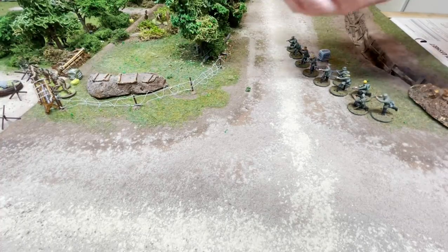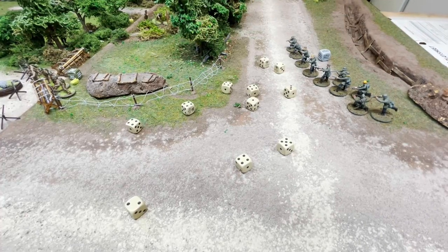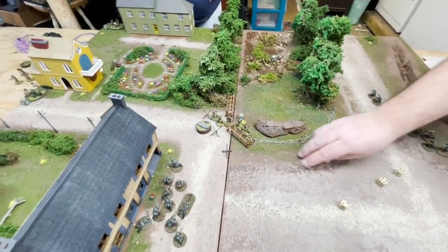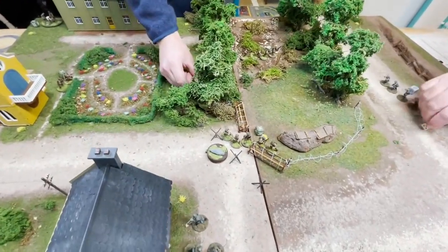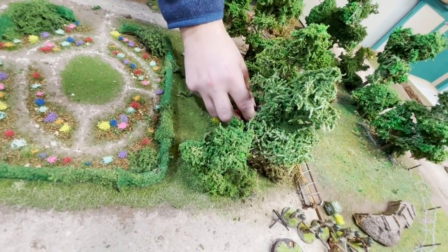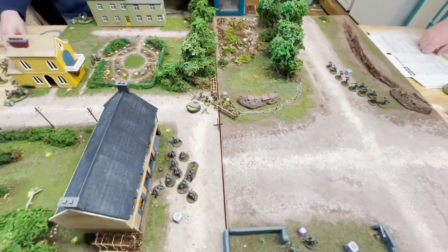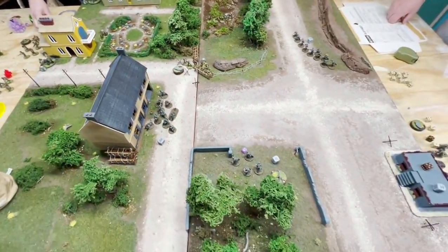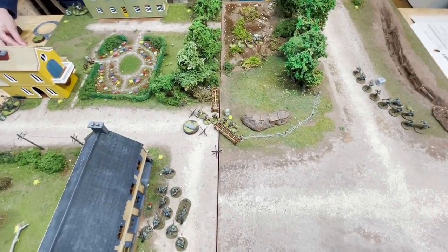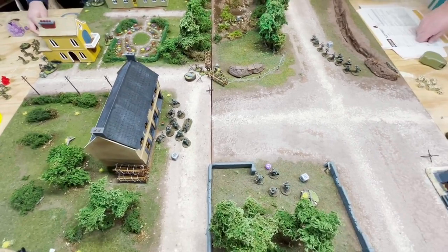The few Germans that had line of sight were needing sevens with the target downed — nothing. The last die is an American lieutenant die. Here's what the table looks like — Germans are definitely pushing in on the American positions. All the dice are rounded up and we go into turn six.